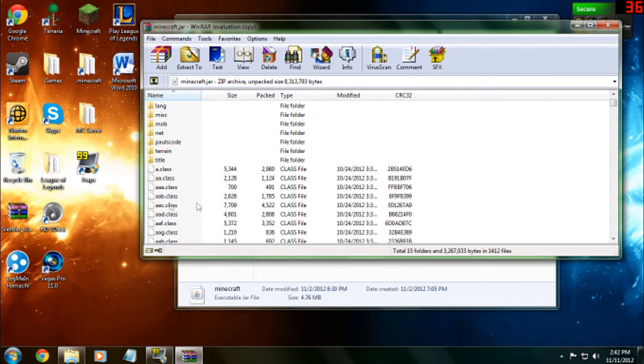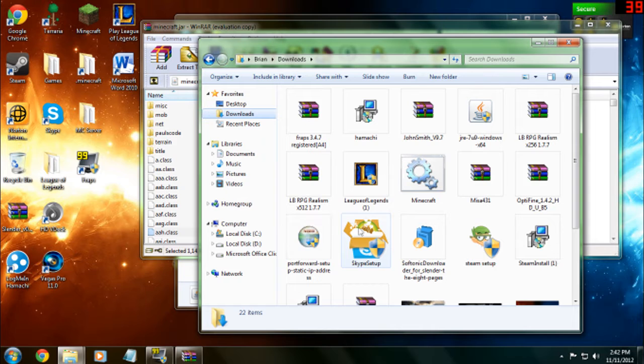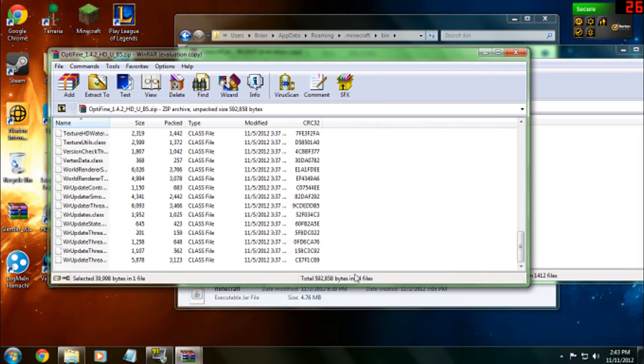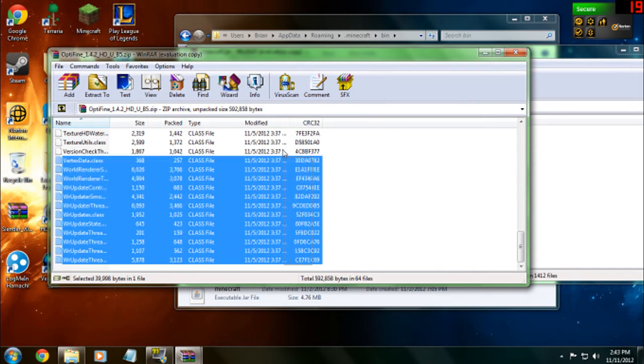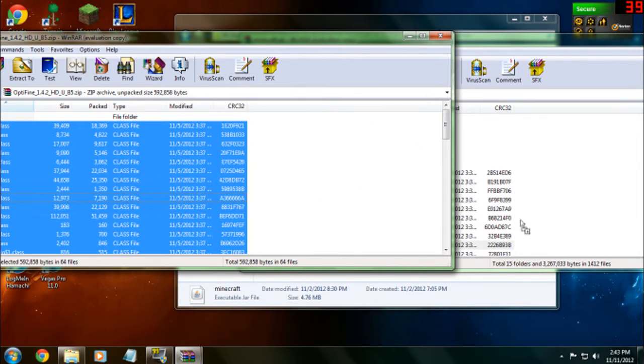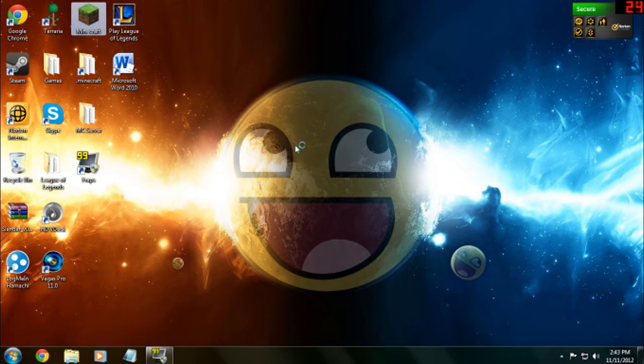Leave this open and scroll down a little so you're in the classes area, then go to your Downloads folder. You'll find OptiFine right there — double-click that. In the OptiFine archive, scroll to the bottom. Highlight everything except the dot-dot folder, highlight all of that, and drag and drop it into your minecraft.jar. Press Enter and confirm — once you do all that, press OK and it'll put all the files in there. Close it out and you're good to go.